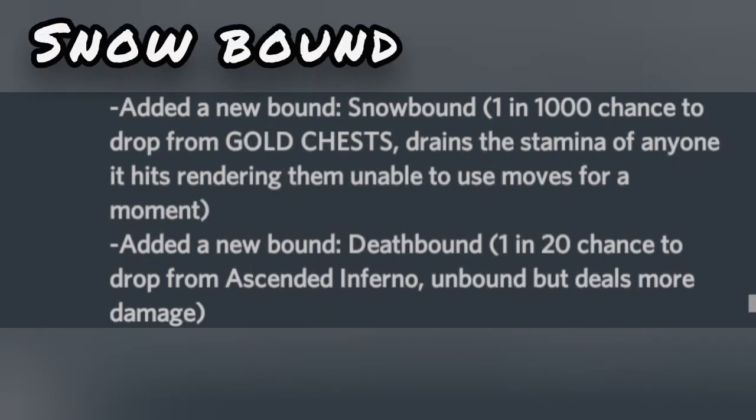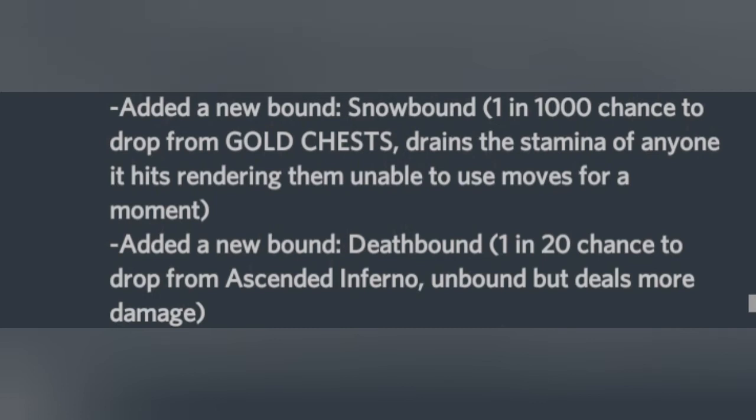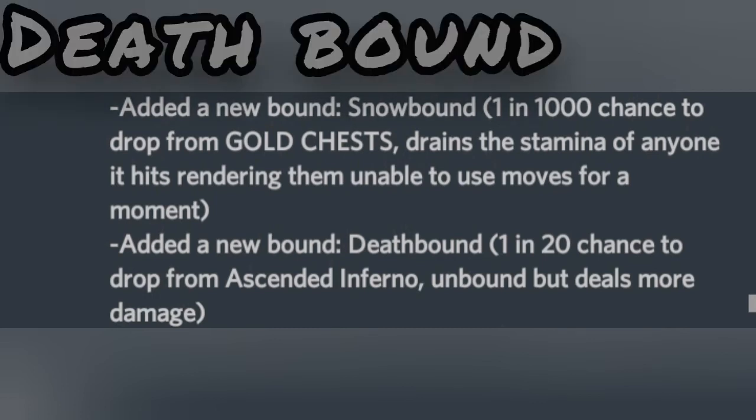The Snow Bound is as rare as the Light Bound — they both drop from chests and have the same drop rate. This is very overpowered and is also a stun technique; when enemies are stunned, you strike. I searched but did not get it either.